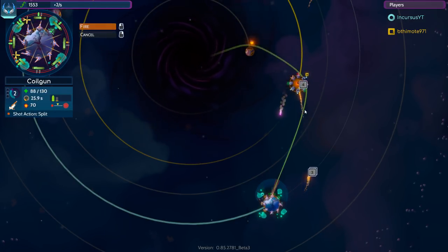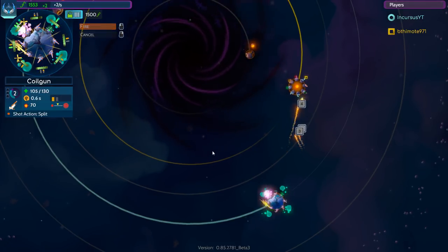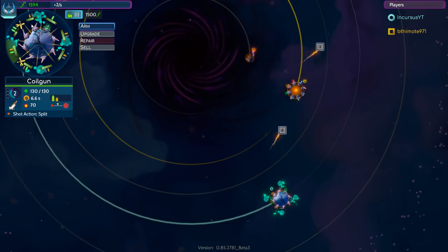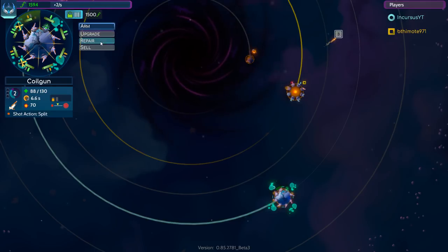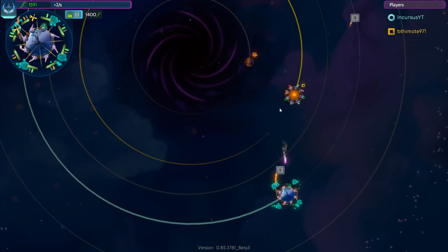He does have some defenses left. Oh - I hit his core! His core is exposed, look at it. He's nothing but a core left, all I gotta do is hit it a couple more times. He still has some defenses though. Maybe I can upgrade one of these to a mass driver, or just try to aim between his buildings and fire.